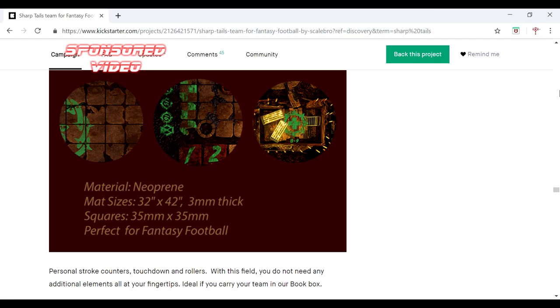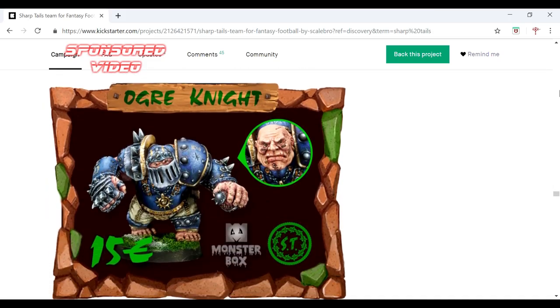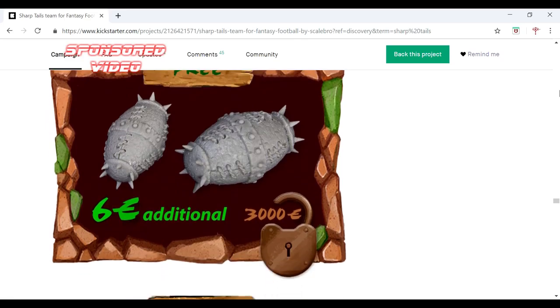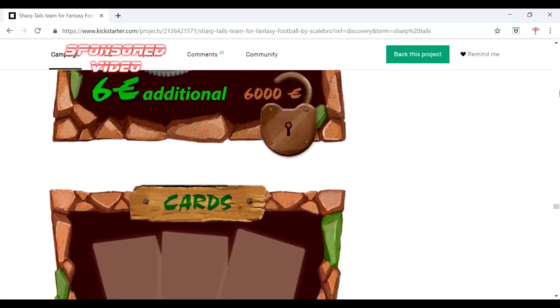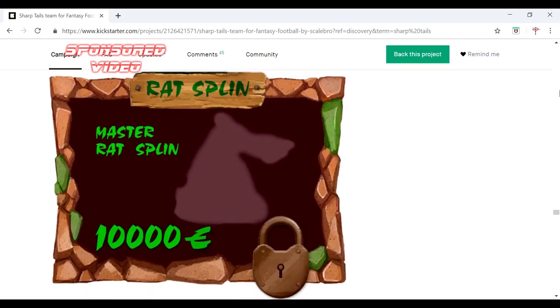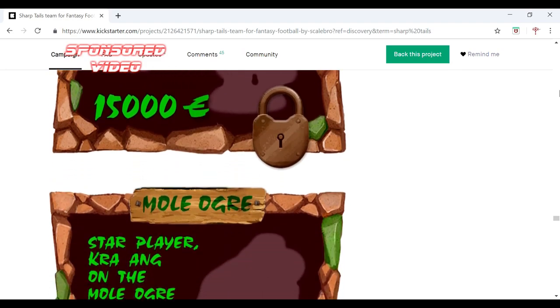Or fantasy football needs, I should say — I like Blood Bowl, I will use them in Blood Bowl, and I am not ashamed of that. Look, we've got a cute little organiser as well. Stretch goals — get your Sharptail balls, get tokens. If we can get there, we can get their own little player cards — that is good. Look at all these extras we could be getting.